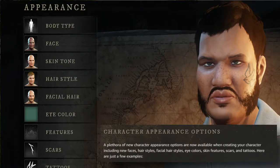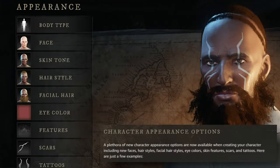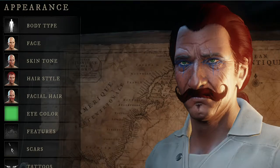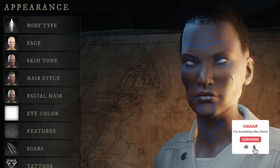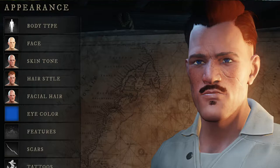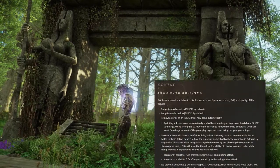For character appearance options, they've added a ton of new options including new faces, hairstyles, eye color, skin features, scars, and tattoos. This is amazing — I've seen so many people asking for better character creation because it was very limited, and I'm glad to see they decided to add onto it.